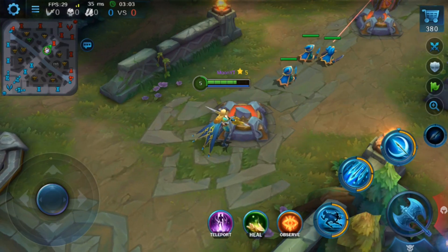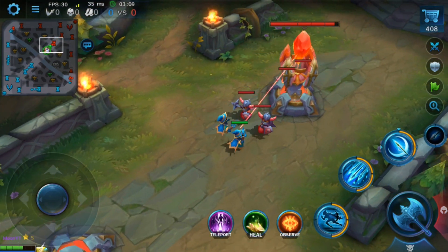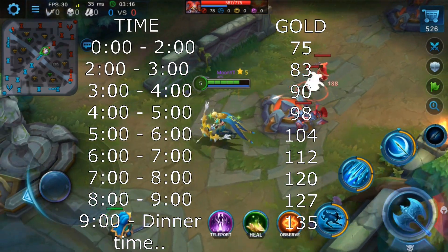The minions. You may notice that early game you get less gold per kill than in late game. That is because the number changes every single minute, apart from some exceptions. Check this out — if you take a look at the figure on screen you can see this.